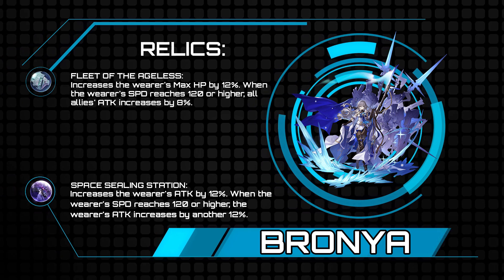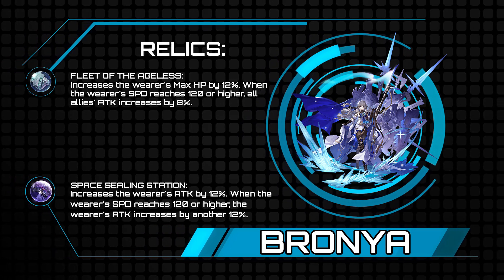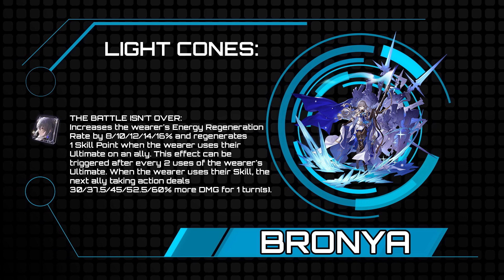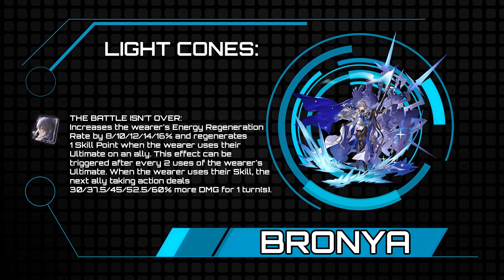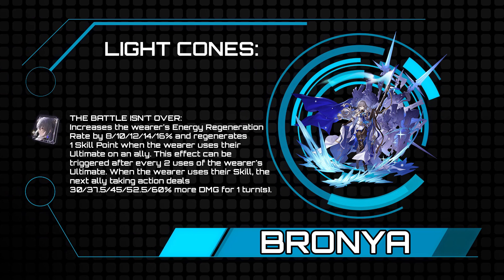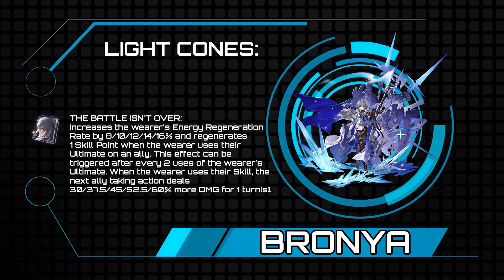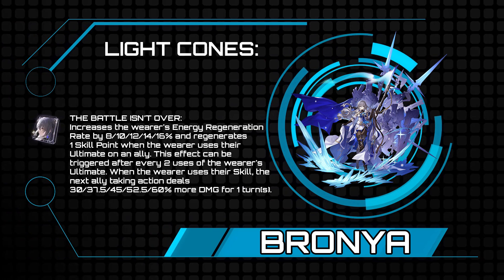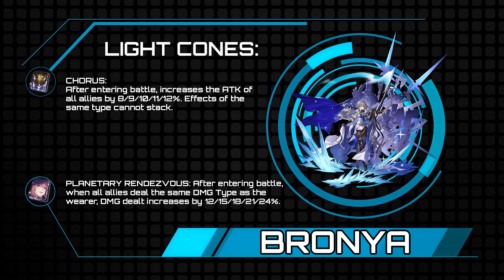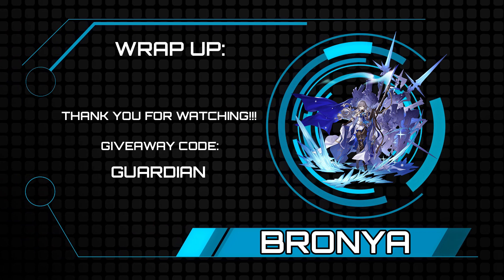For planetary ornaments, you really have two options: Fleet of the Ageless if you want to forego the extra damage on her basic attack and instead further buff the team's attack, or Space Sealing Station if you want to increase her overall damage. For light cones, The Battle Isn't Over will be best-in-slot — after she pushes someone forward they gain 30 to 60% increased damage, it boosts her energy regeneration, and allows a skill point refund after her ultimate, letting you ult into her skill while staying net even on skill points. Alternatives include Carve the Moon, Chorus, or Planetary Rendezvous for mono-element teams.